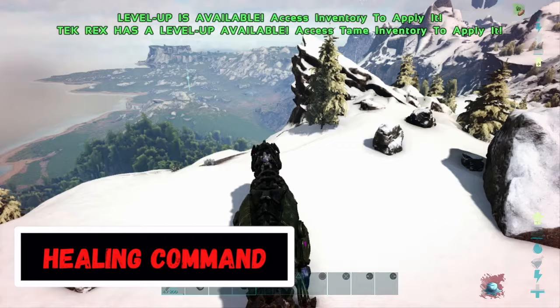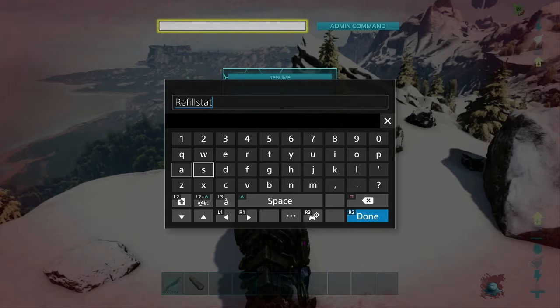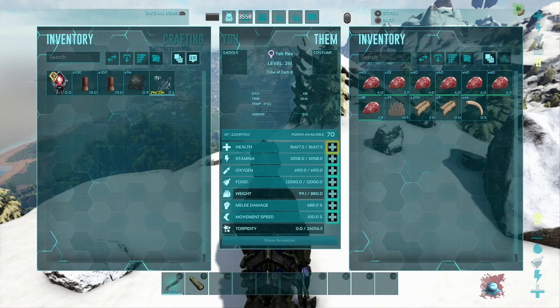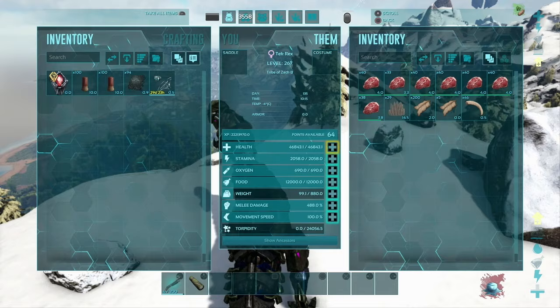To instantly heal your dinos, enter the command RefillStats, which heals your Rex back to full health instantly. However, if you add more levels, it will need to be healed again. You can use the command InfiniteStats to keep it healed — pretty much like a dino god mode.